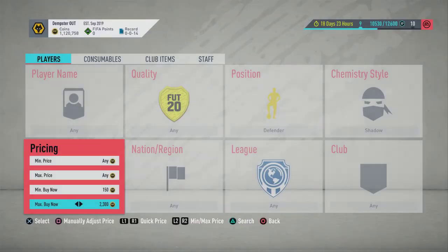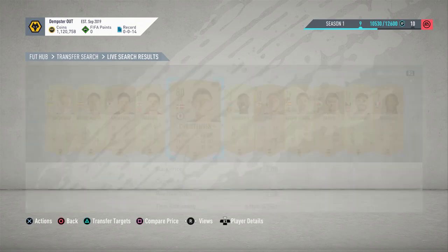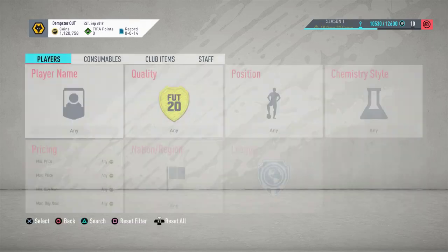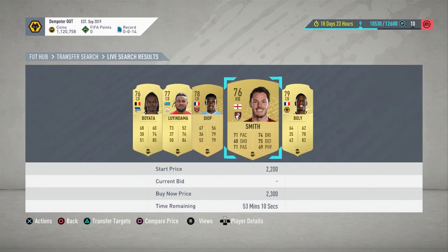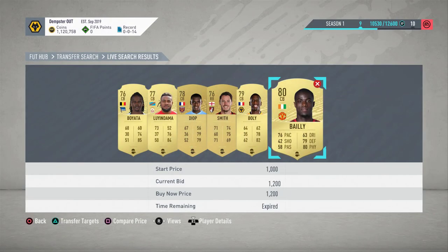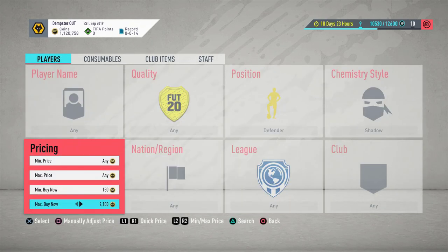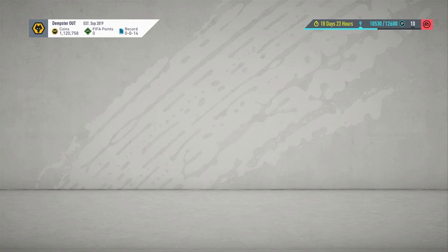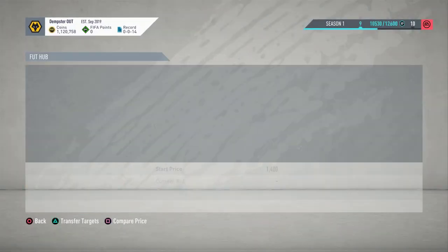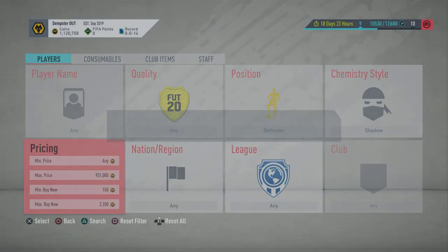The first method is shadow defenders. You'll see the price has dropped a little bit — 2.4 looks like a decent price, but maybe 2.3 is where it's at. There are so many at the same price. You can snipe at 2.3, and it'll probably sell for 3.5k. You can put your buy-now filter down to like 2.1. Anything that comes up you're guaranteed to at least break even. I saw 800 coins for Tomori there — that's over 1k profit. 2k for Otamendi — he's obviously going to sell for more than 2.3.